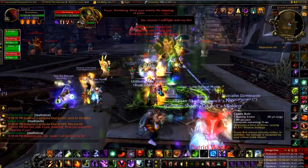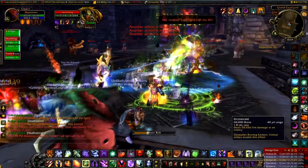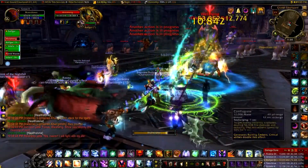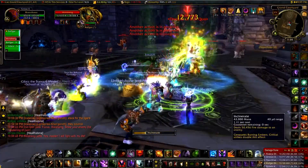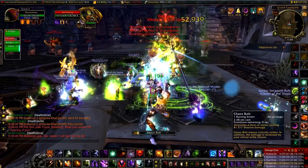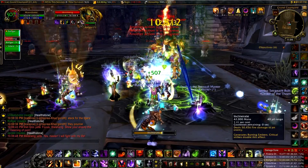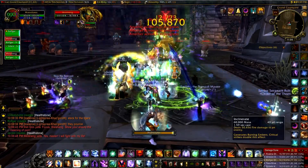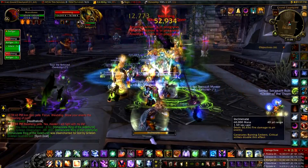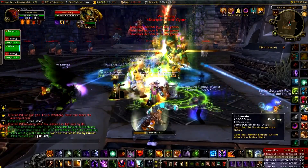The three bosses are Iron Qon, Twin Consorts, and Lei Shen. This first section covers the trash in front of Iron Qon. It's not too hard — the raid was advised to more or less stack, because the statues do a lot of jumping and stacking minimizes how far you get knocked around. The trash is nothing, pretty easy.